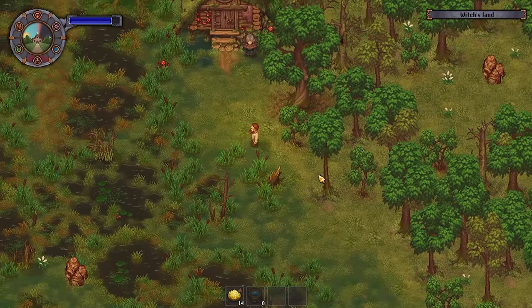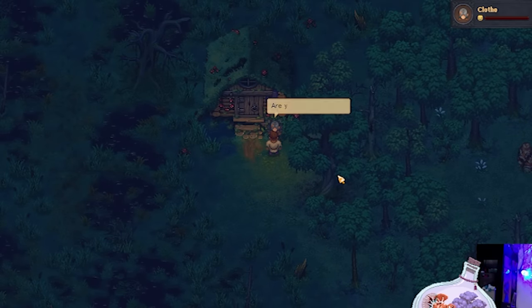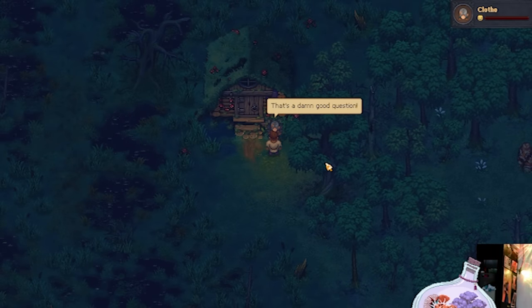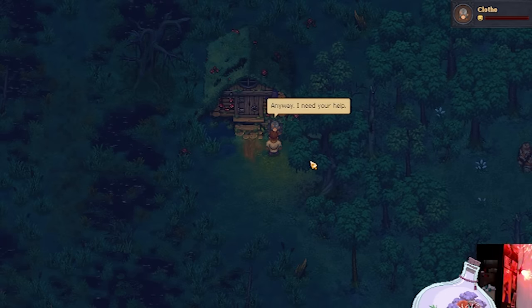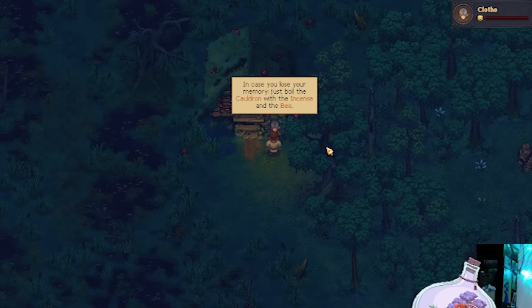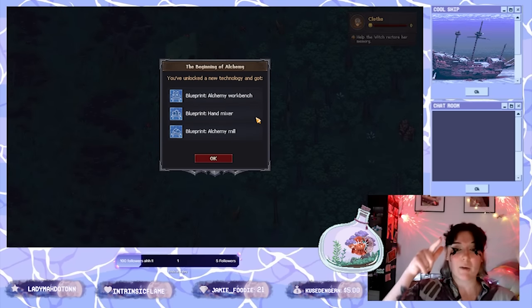Once you're in the swamp, try to find the witch's hut and here you can talk to Clotho. By talking to her and getting that dialogue piece you will be able to unlock the Alchemy technology and also start advancing her plotline. And here you can see we've unlocked Alchemy.